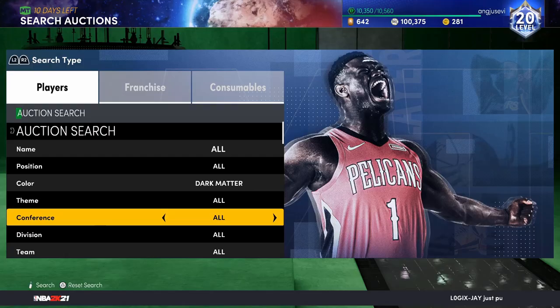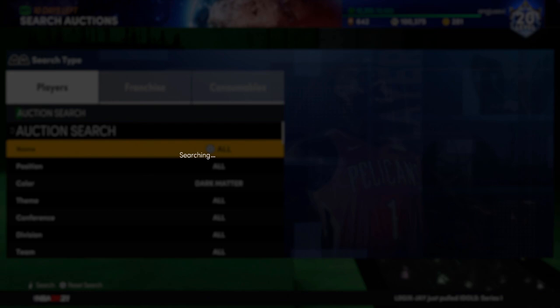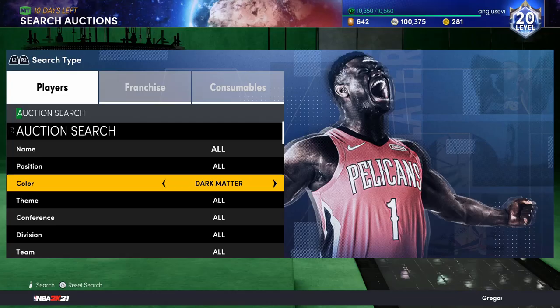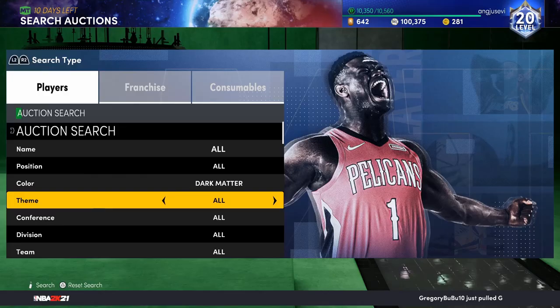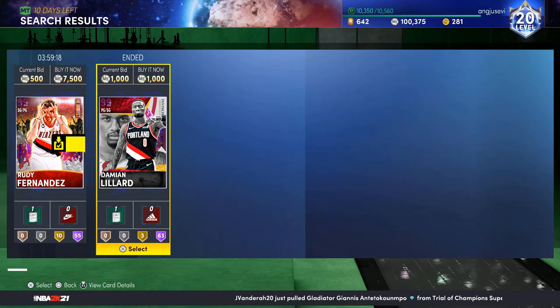I'm going to dedicate 30 minutes to this filter and show you guys what you could possibly see. On content days this filter is way better — you might see Invincible or GO cards for like 1,000 or 1,500 MT because people are throwing up snipes like crazy. You're going to only need like 10,000 MT to get started with this filter, and honestly you can use it all the way until you get to 100k.